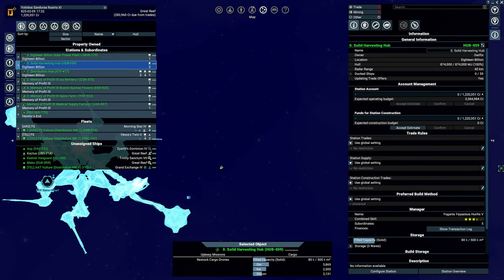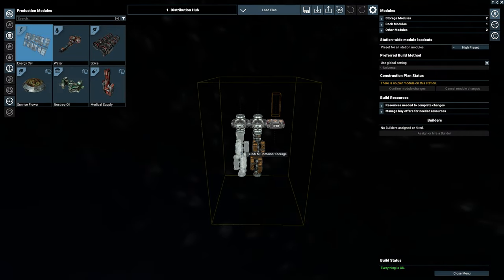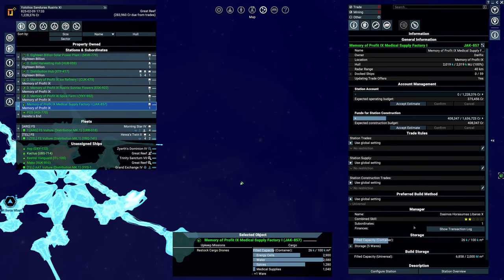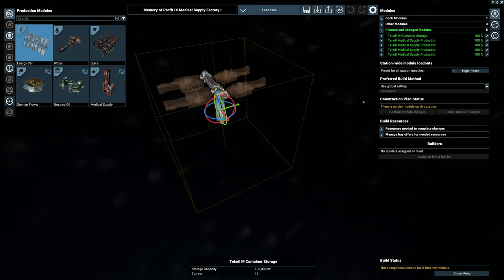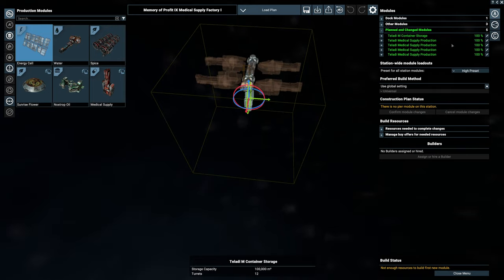I also did the same with the distribution station. We now have a medium solid and a medium container, because I noticed that some of my factories were going to have an abundance of resources just sitting there. I also upgraded the medical supplies to four. We're roughly generating 10,000 of these, and they're currently not colored in because they are still getting their weapons — we have the preset on a high preset, so that's why they have this transparent-like image.